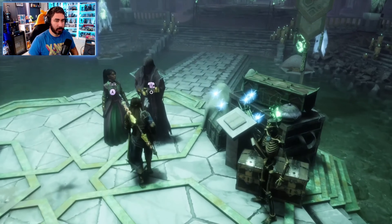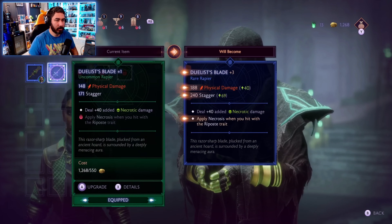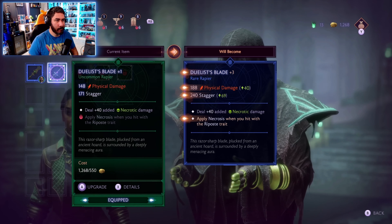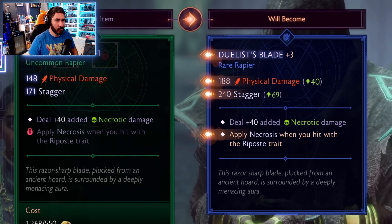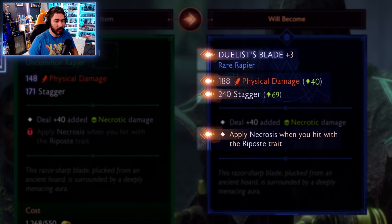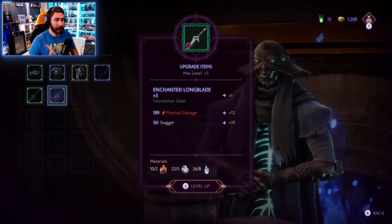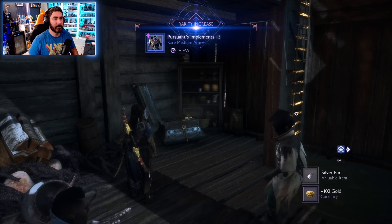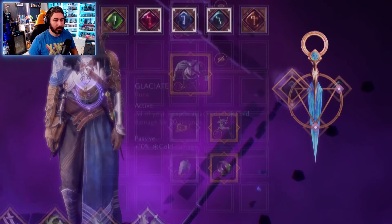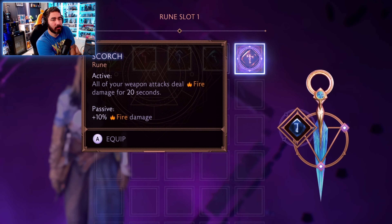If you find or purchase a duplicate of an item you already own, two things happen: first, the level of your existing item will jump up to match the Caretaker's Workshop rank, increasing its stats. The item will also be empowered, unlocking a property and increasing its rarity. Buying a duplicate of my offhand weapon, the Duelist Blade, bumps up the blade stats, unlocks a property that applies necrosis to enemies I hit with Riposte, and changes its rarity from uncommon to rare. You can also find or buy runes — each rune provides a passive bonus as well as an active bonus you can trigger. Up to three runes can be slotted into Rook's lyrium dagger.